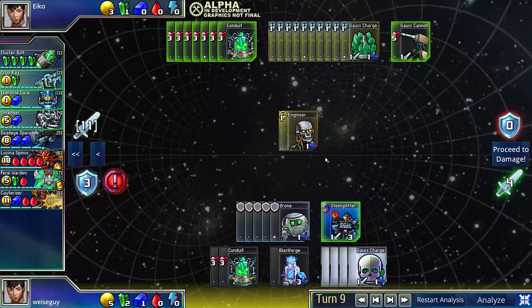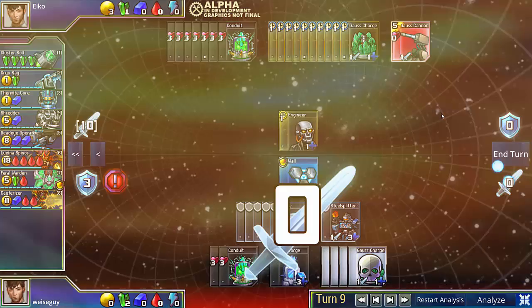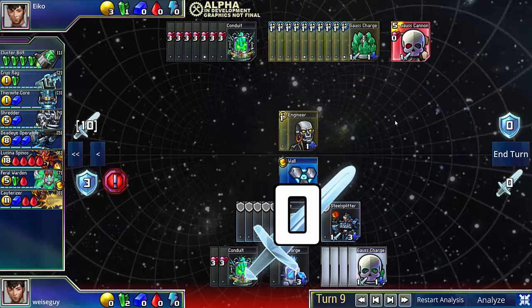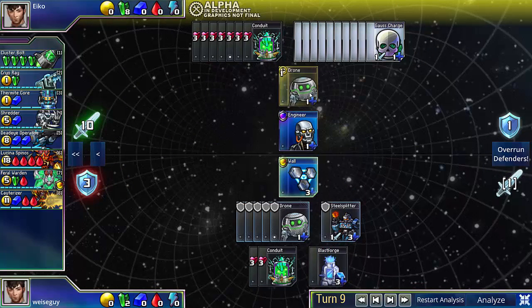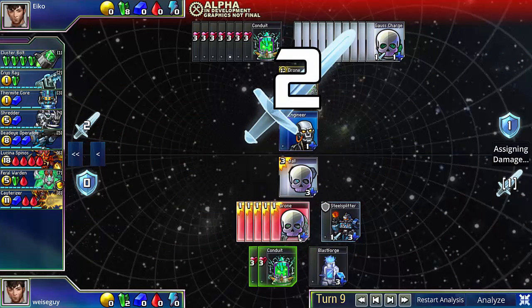And at this point, it looks a little bit grim. There's no way for me to actually defend 11. This is the best I could do, but it's actually not that bad. So I just attack and kill his only form of consistent damage, which is very important. And I just let him breach, really. So he buys a Drone, of course. And the thing is, if he kills all my Drones, my SteelSplitter will actually just win the game for me.